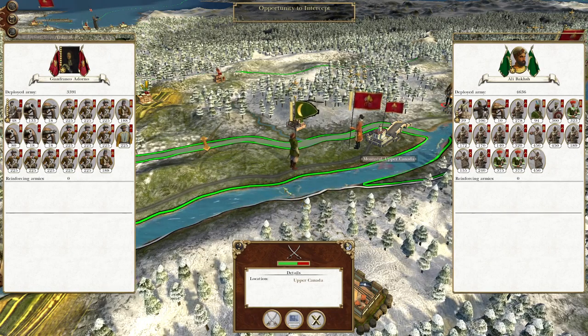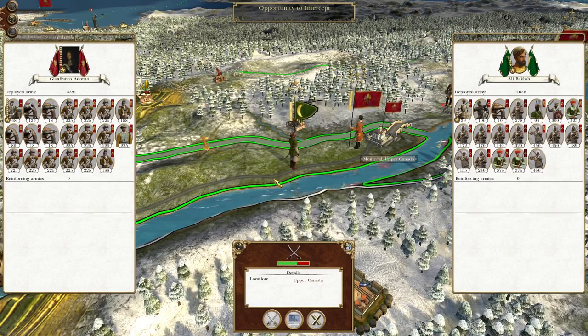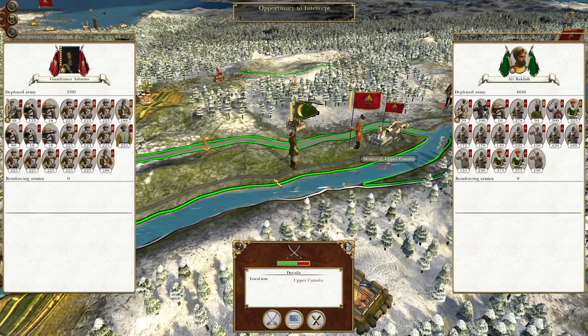What's up guys, this is the Roverman and I am back to bring you to the next episode of my Empire Total War let's play as the Italian states. In this episode we've got an excellent opportunity to badly maul a Mughal army in North America.